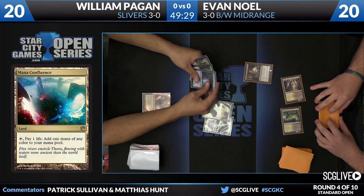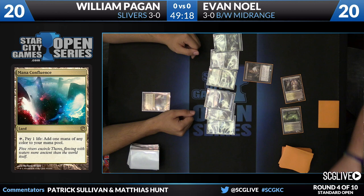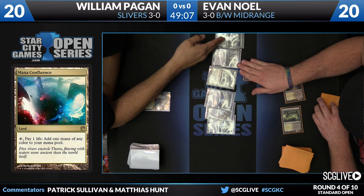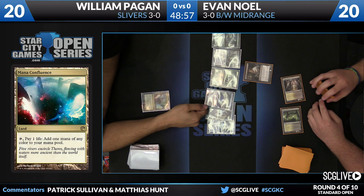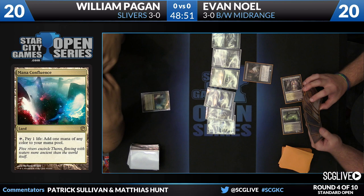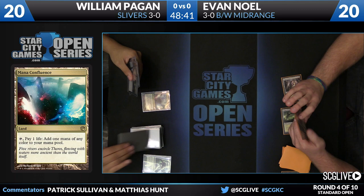Now we get Thought Seize. This is going to be put to the test — can we name all the Slivers? Siphon Sliver is the second one. First one is a green one, which I believe is Predatory Sliver. The really exciting Sliver in this deck is Diffusion Sliver, because you're about building up this critical mass. You're susceptible to getting picked apart by removal spells. Just breaking serve long enough to build up your board and do something powerful can allow you to win the game.